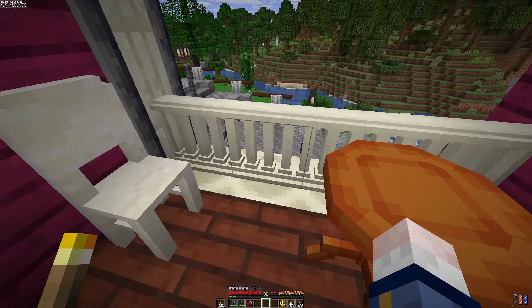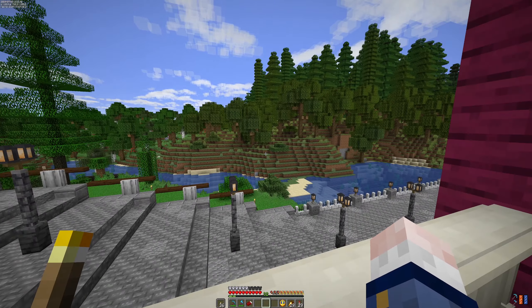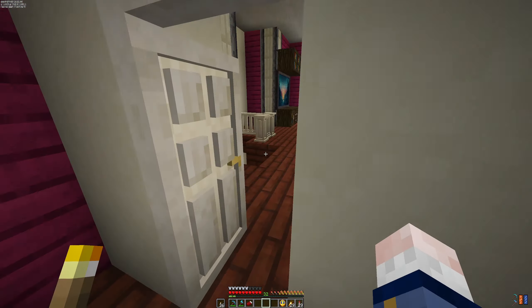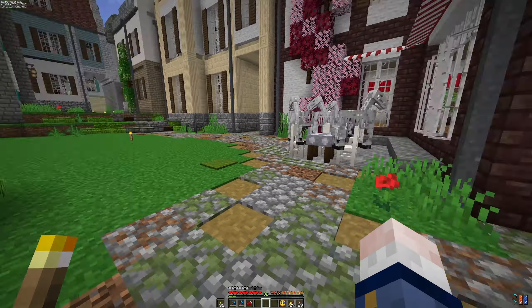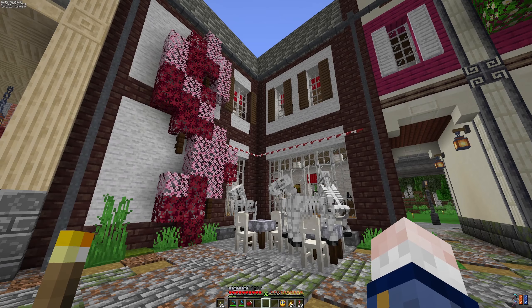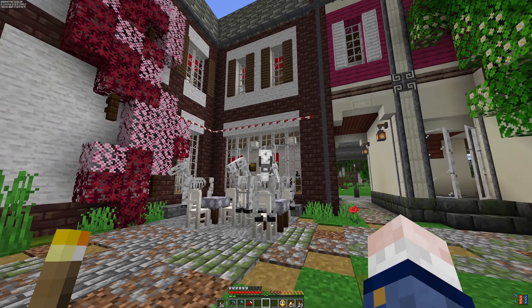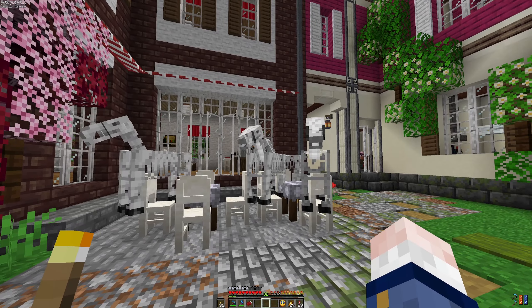We even have this very, very nice balcony with a great view. And of course, if we go outside from the back door, we can see that we can directly access this very nice restaurant that I made last time. And of course, we have some guests.